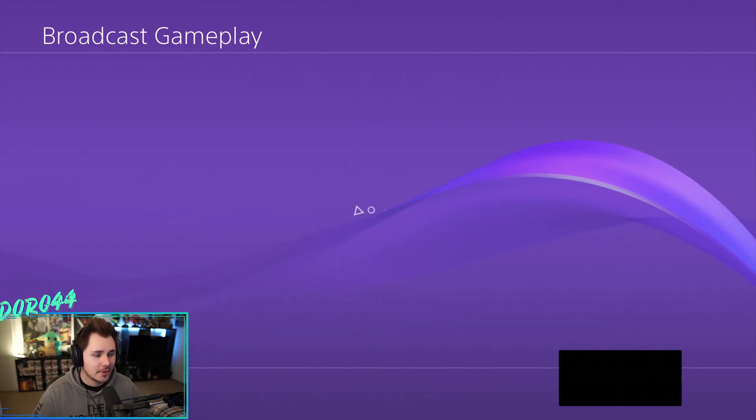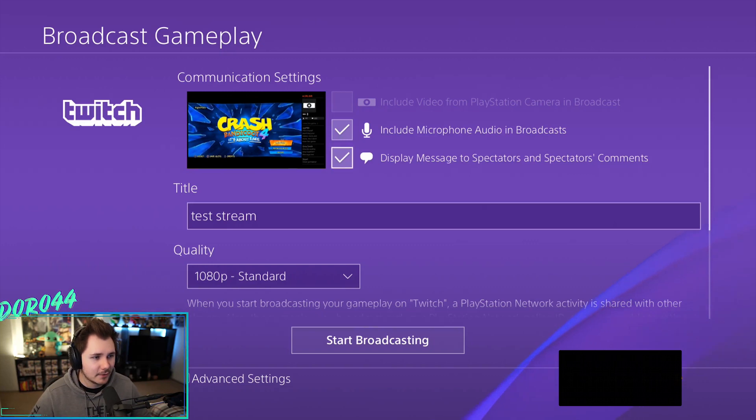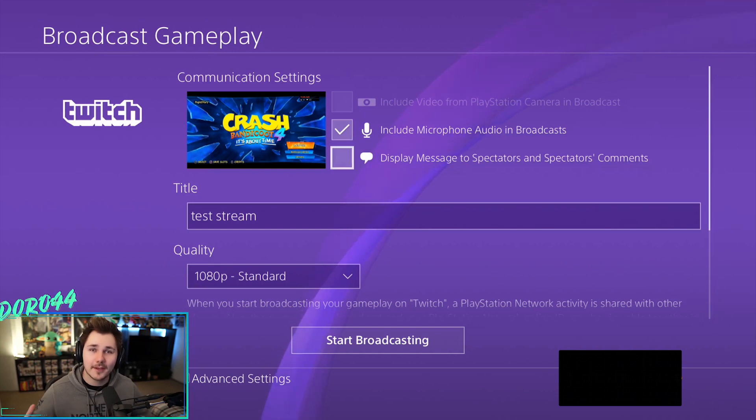Click on Twitch again and set up your stream. The first option is "Include video from PlayStation camera in your broadcast" — if you want your face shown, make sure you have the PlayStation camera connected and this box checked. Next, make sure "Include microphone audio in your broadcast" is checked so people can hear you talk. The chat comments box will shrink your gameplay window and show chat on screen, so I suggest reading chat from your phone and leaving that unchecked for the biggest gameplay screen.